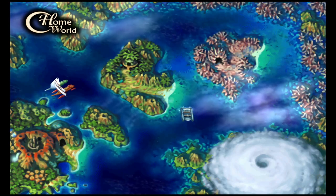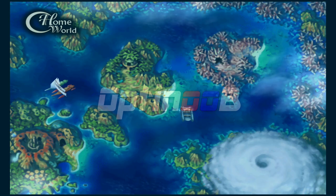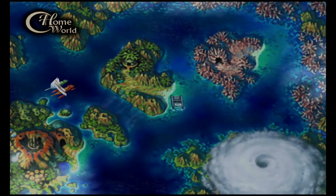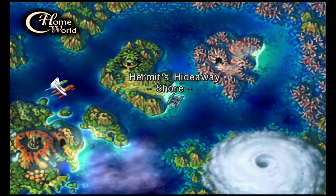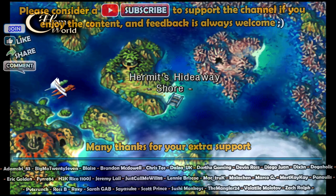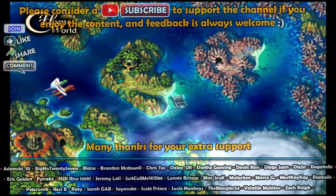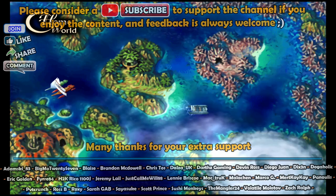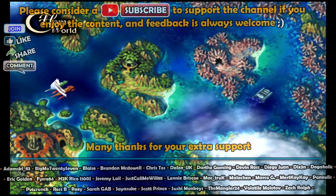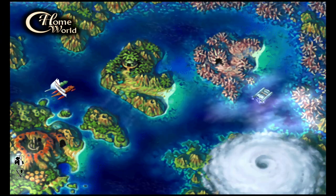Hello guys, welcome back to Chrono Cross. Quick reminder of where we were at the end of the last video, just in case it's been a few days since you've played. So we just went into Hermit's Hideaway. We got the Energizer suit and another item, but we also got a key item which was the Garay Keepsake. I've not played for a few days either, don't worry, you're not the only one.